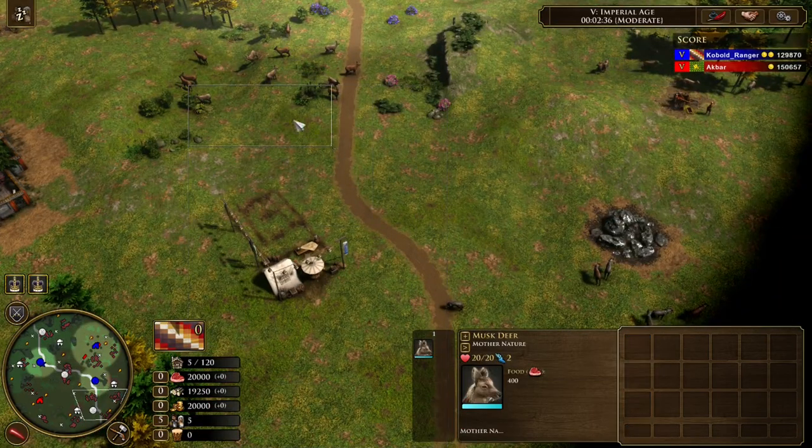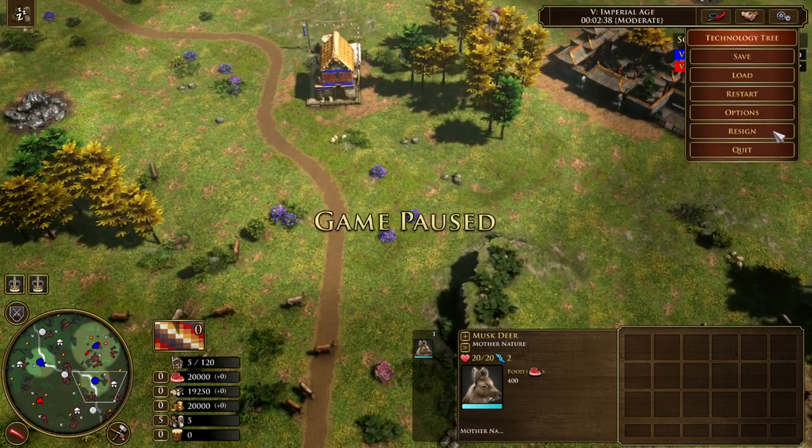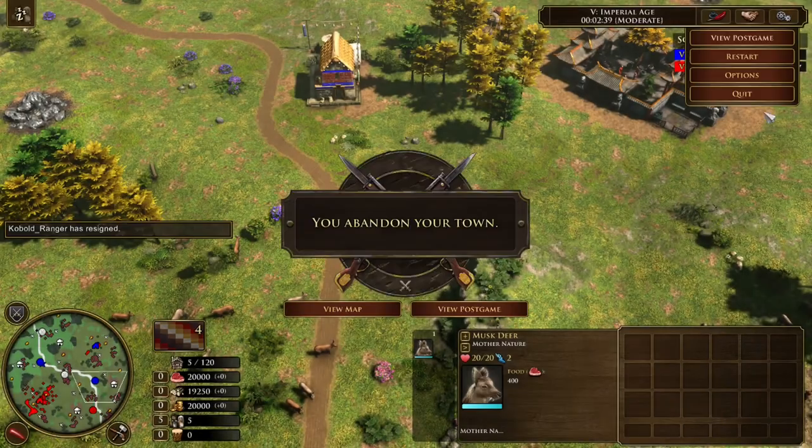You'll make your train posts faster and therefore complete the challenge faster. Once I'm done, you just resign and then quit.